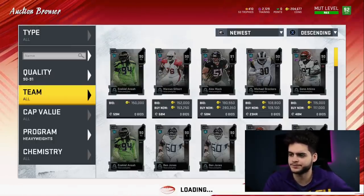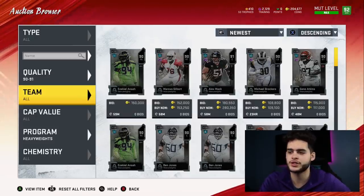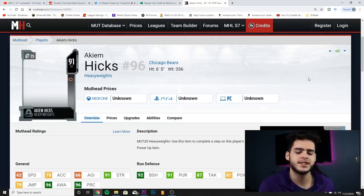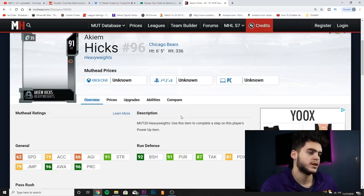Let's head over to Akiem Hicks. He's a 91 overall left end for the Chicago Bears, number 96 — 6'5", 336 pounds. He's got 62 speed, 79 acceleration, 66 agility, so he's highly unathletic. He looks more like a defensive tackle. He's got 91 strength, 79 jumping, 96 awareness, 96 play recognition, 92 block shed, 91 pursuit, 87 tackle, and 81 hip power. The strength is great, the awareness is great, the play recognition is great.